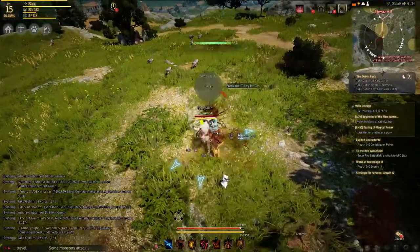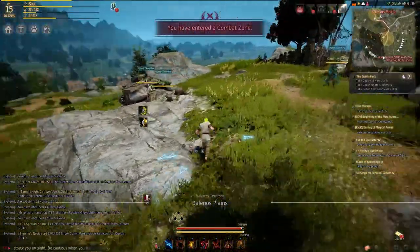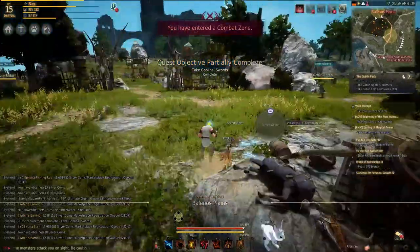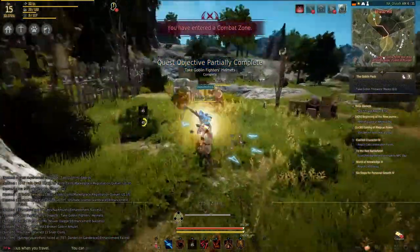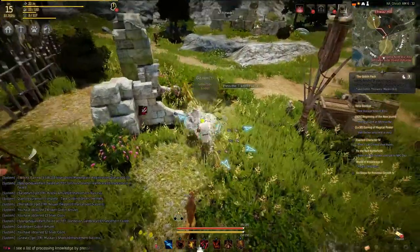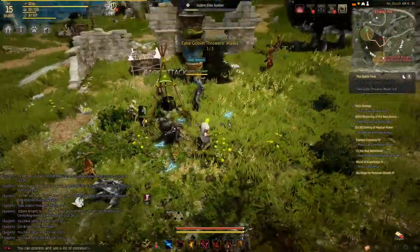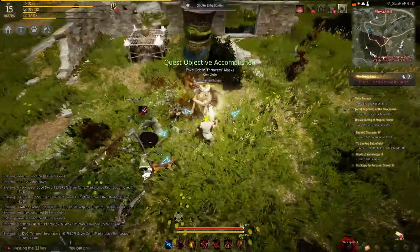You'll notice I'm picking stuff up really quickly because I spent money on the game and bought some pets — you can see them following me around. Goblins make the best noises when they die. Now we've got to kill two goblin throwers — looks like there are two right in front of me. Look at the AOE on that — it looks like it's a cone right in front of you for the Striker. I could be wrong, but it looks like a cone, which is pretty good.